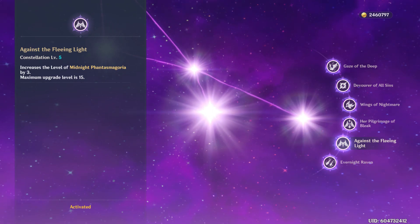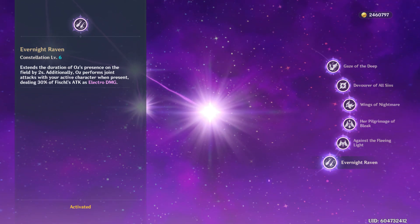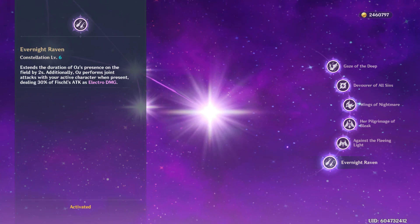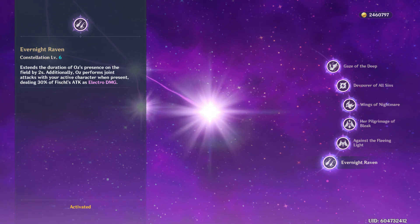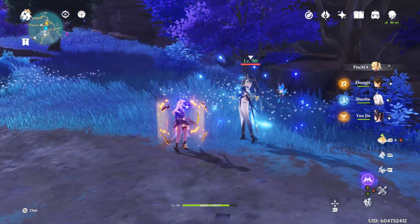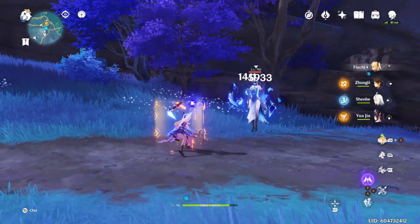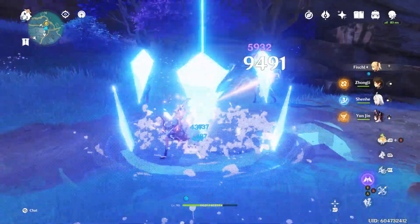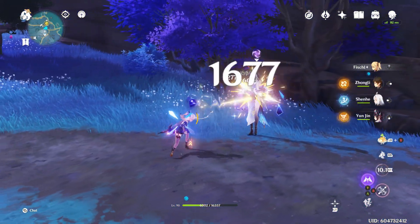C5 raises Midnight Phantasmagoria's level. C6 is her most interesting constellation: it extends the duration of Oz on the field by two seconds, giving 100% uptime on Oz, but that's not all — your active character will deal 30% of Fischl's attack as electro damage. Any character on the field benefits from this and it is very, very strong. As you can see, with C1 it's proccing a little extra physical on every hit, and with C6 the Oz damage procs electro on every hit. She fires so many arrows and electros go off — it's insane.